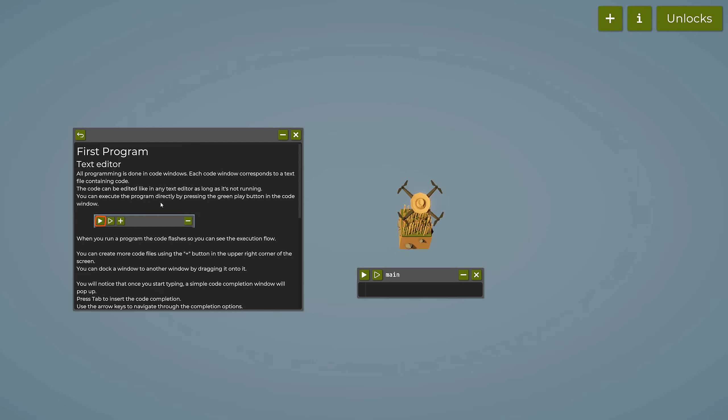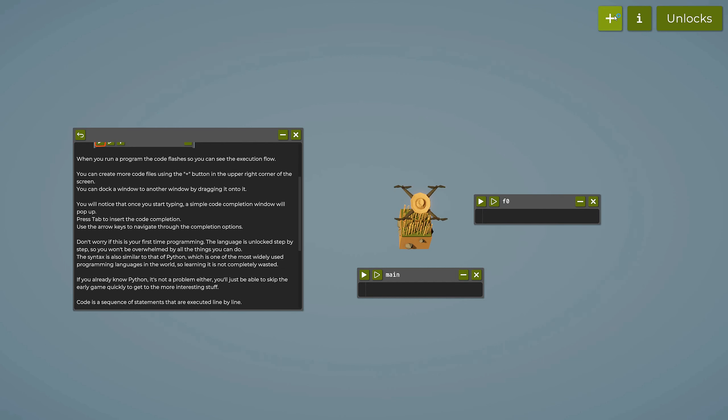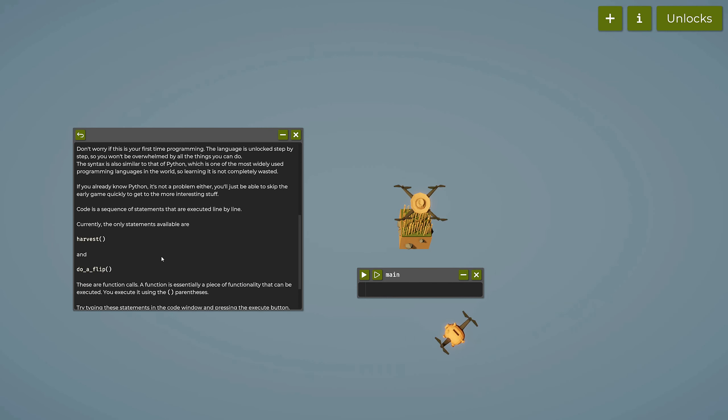We can add more code windows by using the plus button. This is the text editor where we can write all our code.